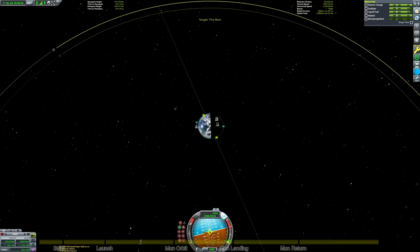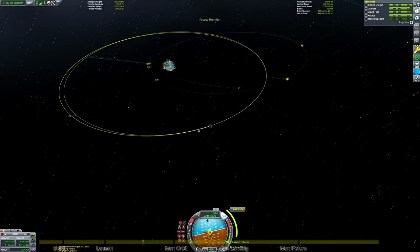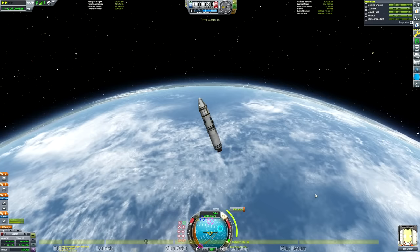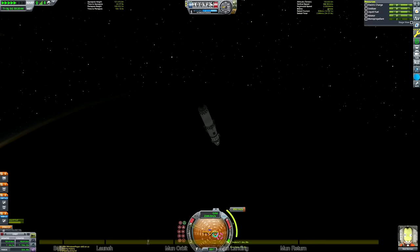Open the map screen, click on the Mun, press Set as Target, then make a maneuver node and drag out the prograde marker until your apoapsis is about the same height as the Mun. Then grab the center of the maneuver node and drag it around your orbit until you get a Mun encounter. Focus on the Mun to make it a little bit easier, and carry on dragging until your periapsis is fairly close to the Mun surface — I went for 41 kilometers as a nice safe height. Don't worry about getting an equatorial orbit or worrying about inclination, since we're not doing any moon orbit rendezvous after landing.